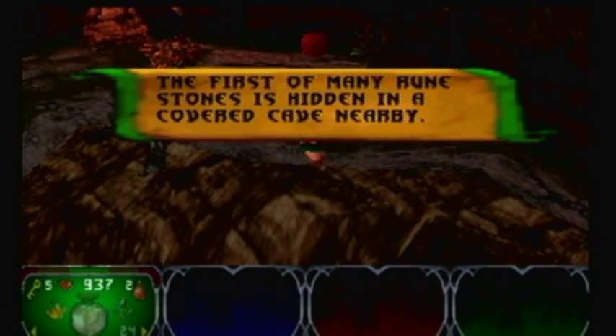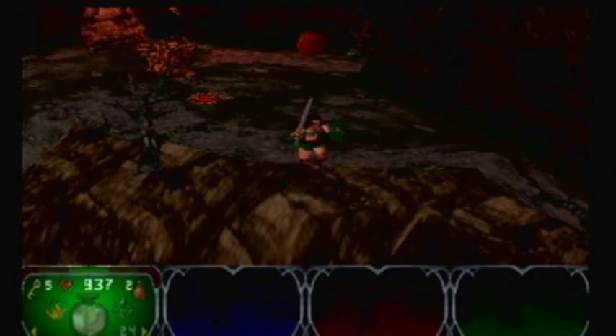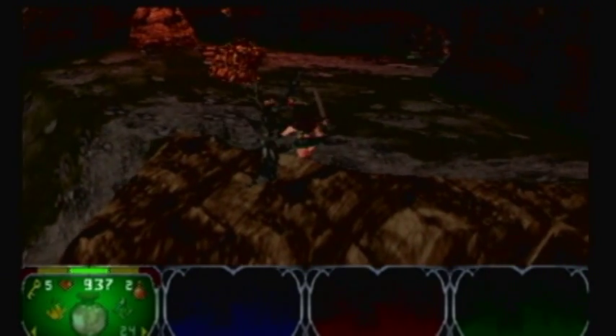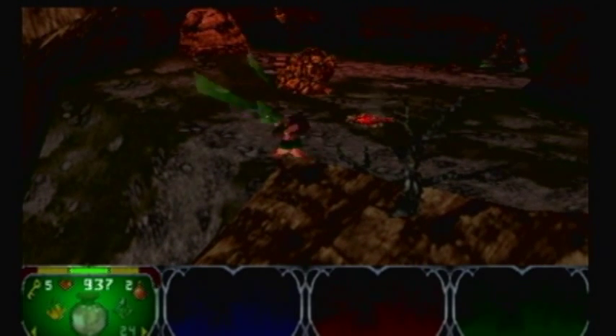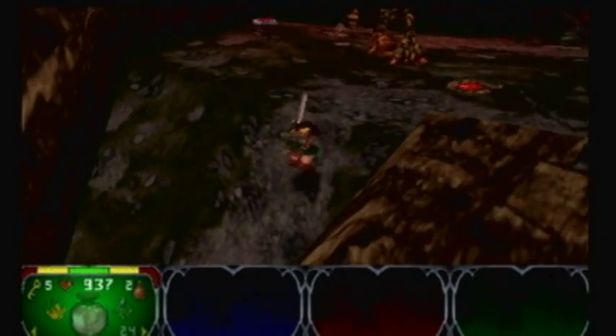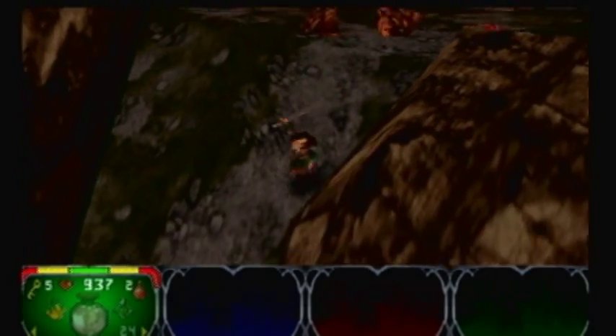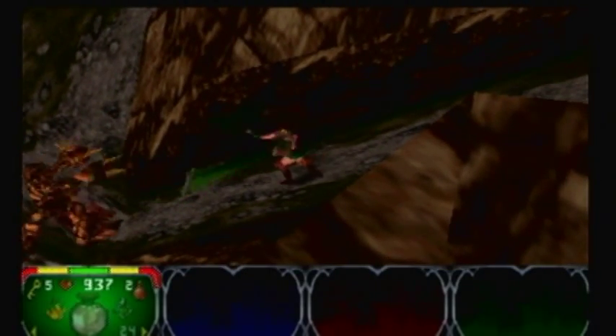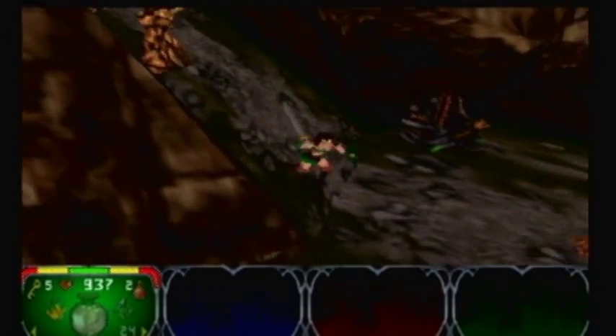Scrolls give you hints. Now, this right here — I'm throwing my sword at it — this is called a Golem. They are the strongest enemies in the game. They take a lot of hits. In every world the enemies change, and also halfway through a world the enemies change sometimes. The golems change too, and they sometimes look really cool in other worlds — sometimes they're just a palette swap.